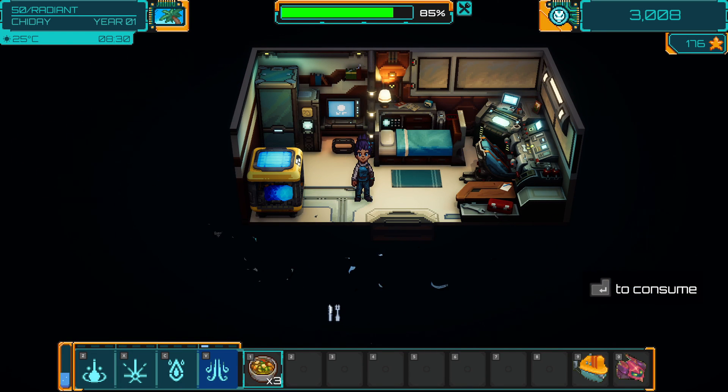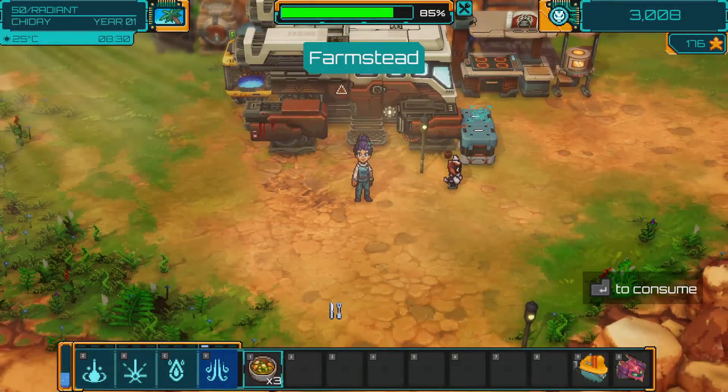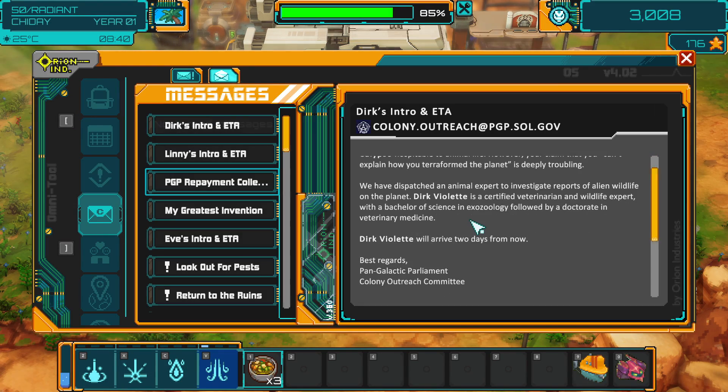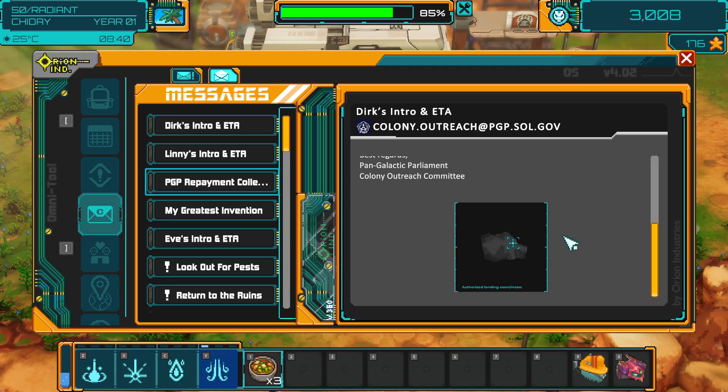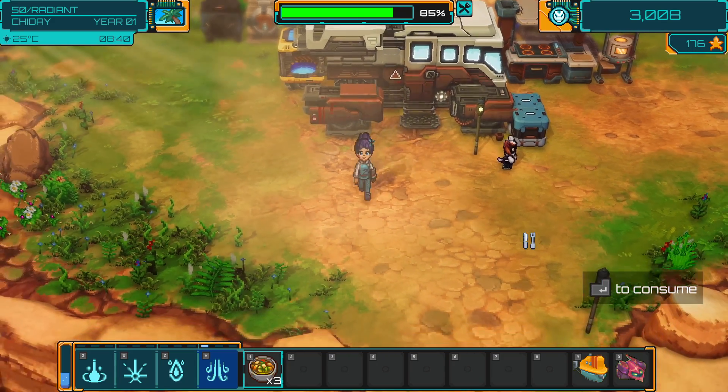Welcome to another episode of One Lonely Outpost, which isn't really all that lonely now. We have quite a few people living on our planet, which is very exciting. I did want to double-check our mail. Yes, we have somebody arriving in a couple days. That's gonna be exciting.